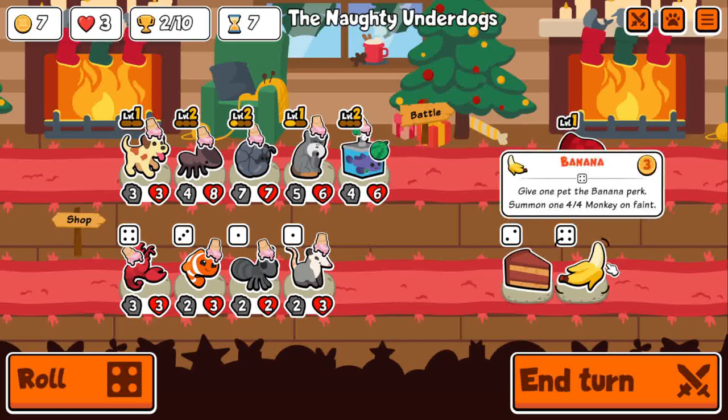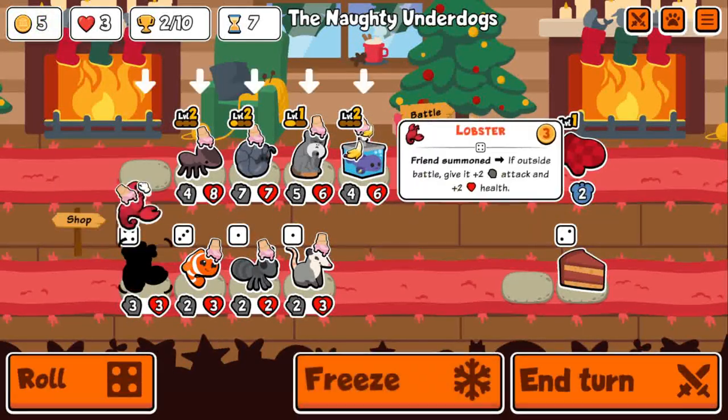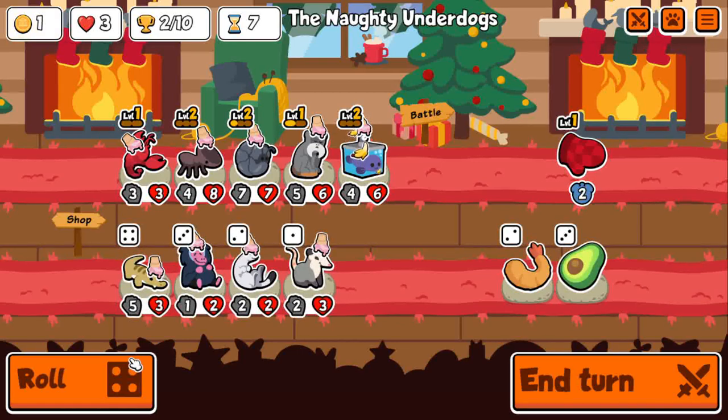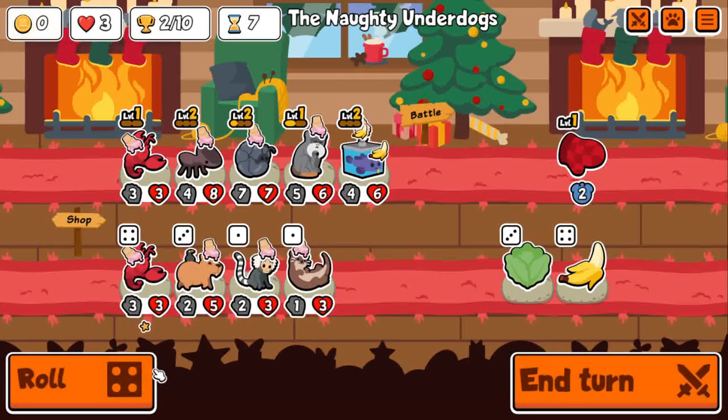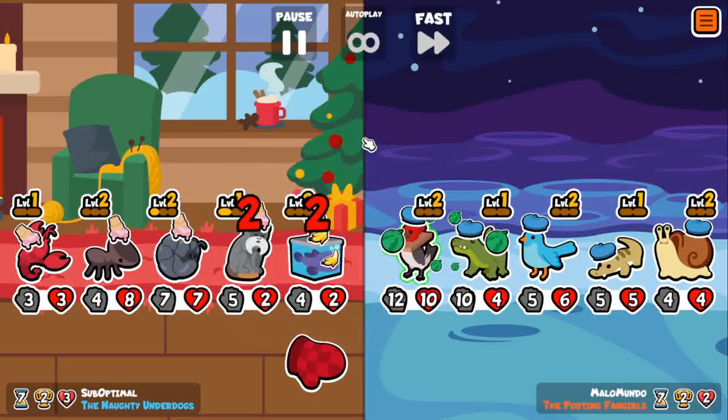I accidentally gave Melon to a Blobfish — I feel like I should have pointed that out. What a waste of the Gariel thing, but oh well. I wanted to give it Banana to get those early monkeys and start buffing these Tamarins. Tamarin did get a nerf — it's only 33% and then 100% at level 3. A little bit more annoying. I want to get level 3.